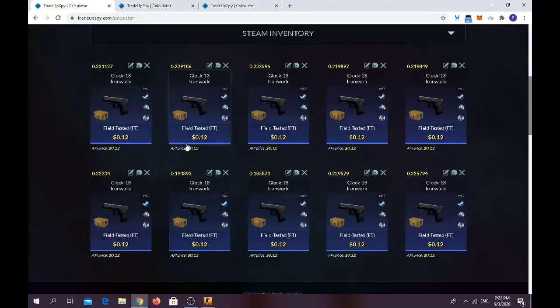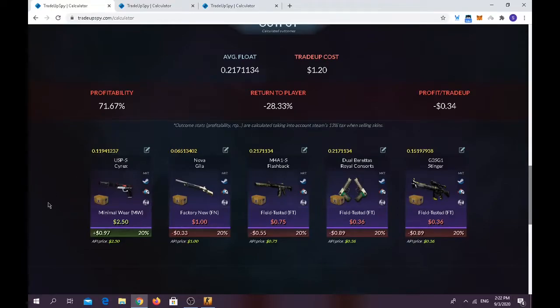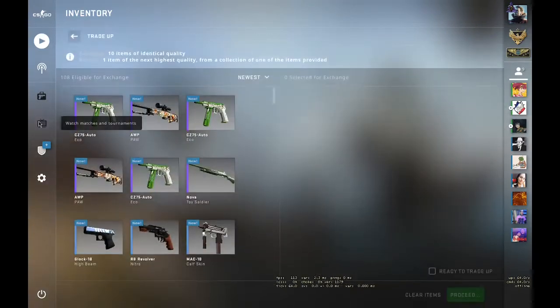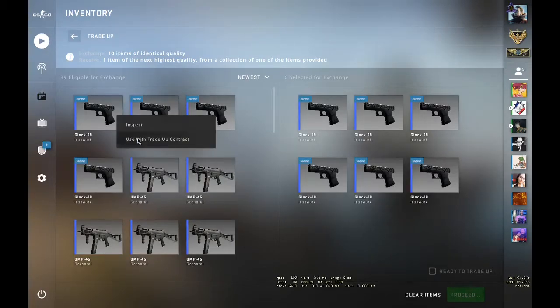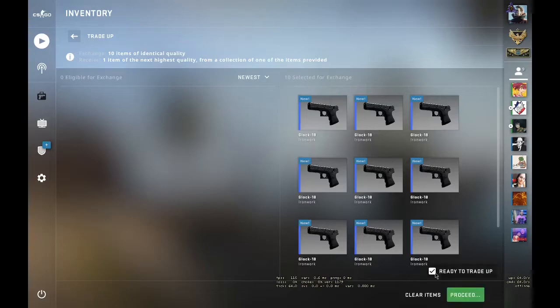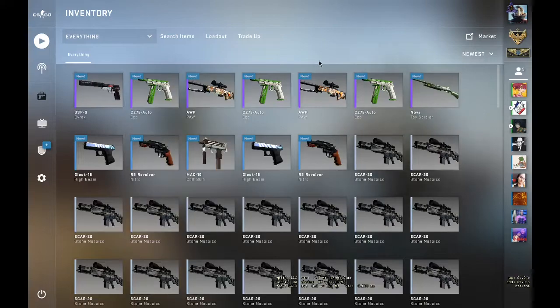For the third trade-up, you need 10 field-tested Glock Iron Works from the Glove Case with a float of 0.23 or less. Average float 0.23 or less, trade-up cost only $1.20. For the outcomes, we need the USP-S Cyrex or the Nova Gila — you'll only lose 30 cents on bad outcomes, and it can get up to 41s Flashback. We only have one trade-up to do — three, two, one — oh yeah, we got it! We got the USP-S Cyrex, boys!